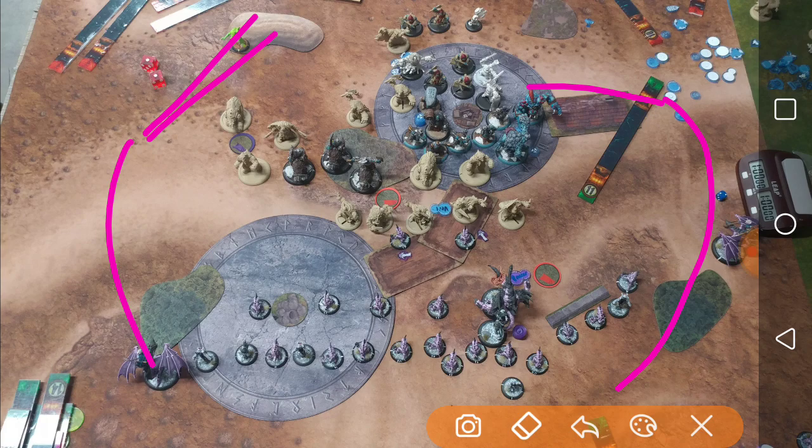So I'm looking at this turn. Shredders with Absalonia 2 — they're speed 6. Alpha Hunter brings them to speed 8, so they charge 11 inches. And then with her feat, they have 2-inch reach with flank. Her feat also makes them POW 12 with flank, and they charge for free.